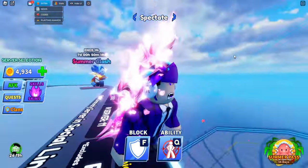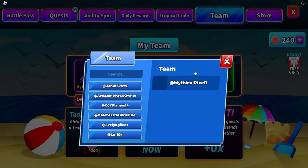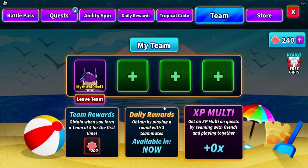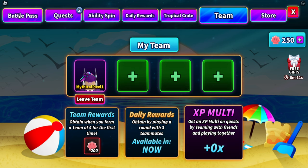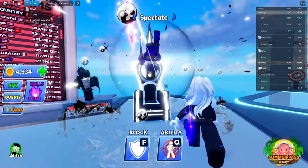Next we have the battle pass teams update. You can invite people to your team and get kills with them — you likely need a battle pass for this. You get daily rewards when you have three teammates, and XP multiplication based on team size, so more teammates means faster battle pass progression.